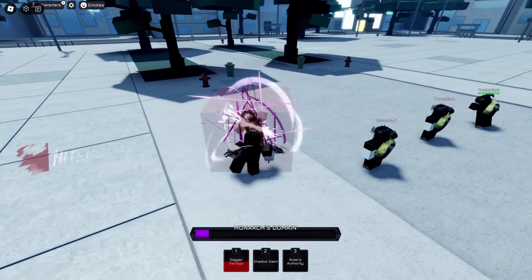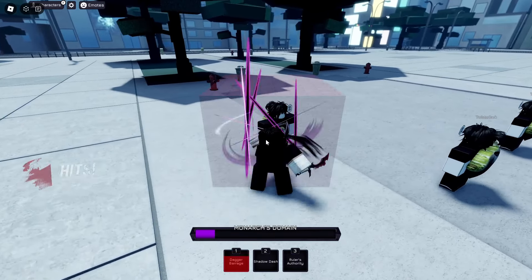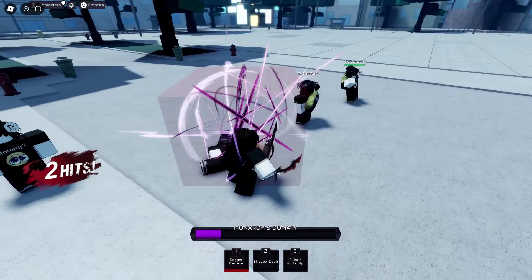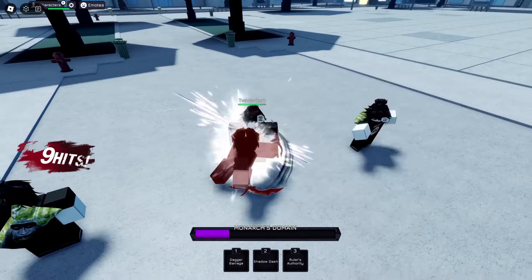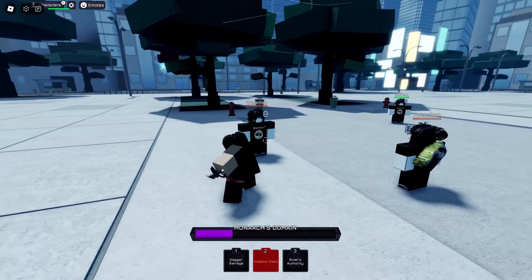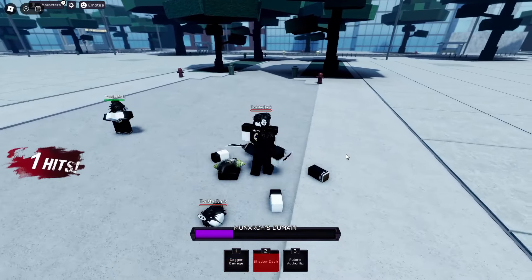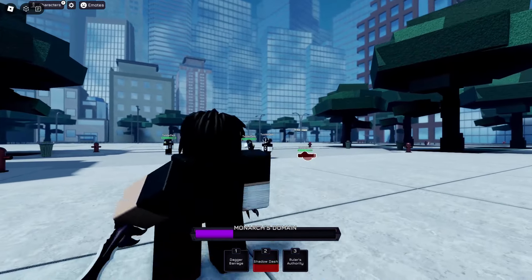Let's get on with the moves. First one: Dagger Barrage — don't mind the red dots, that's just testing. The red square is a combo center. Second move: Shadow Dash, just a little lunge where you go forward — pretty good move. That's it for Sunjin Woo for now; he will be getting more moves later on.